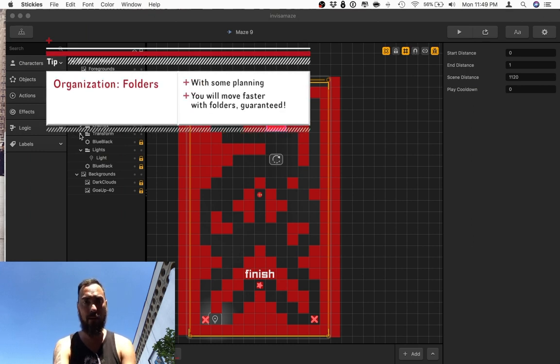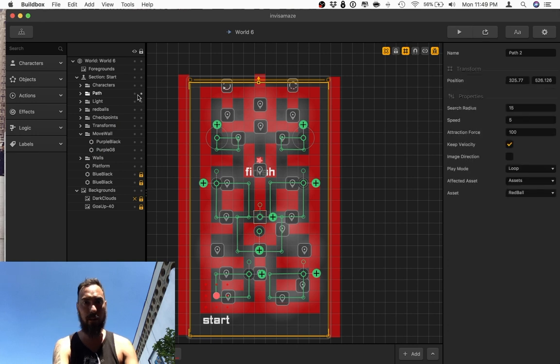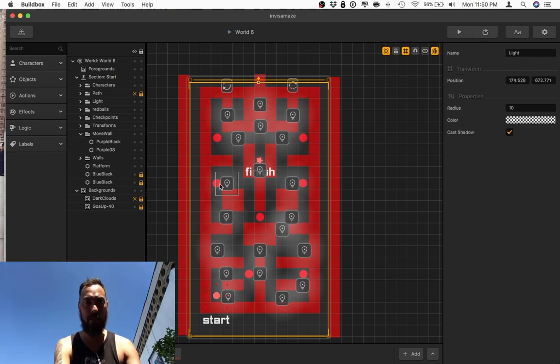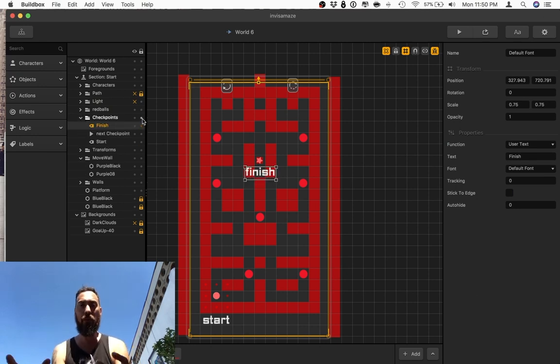Having all these different items in one place helps you keep track of where everything is. This world has lights, enemies, and paths. Just try selecting an enemy — it's not easy. By grouping everything together, you can hide the path layer and now you can see the enemy. If I want to click on the enemy, the lights are getting in my way, so I can actually select and isolate the light layer. I can lock things in place.